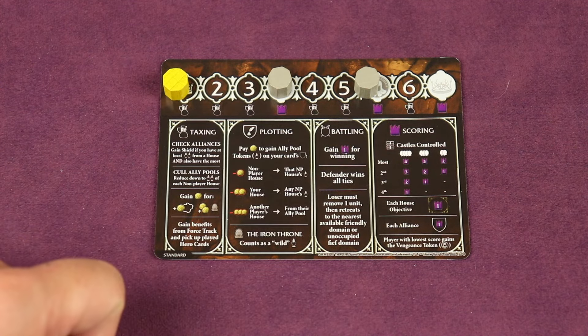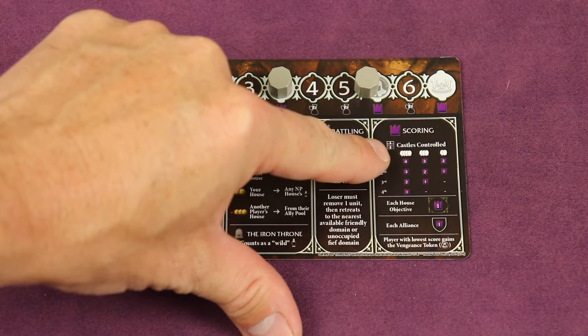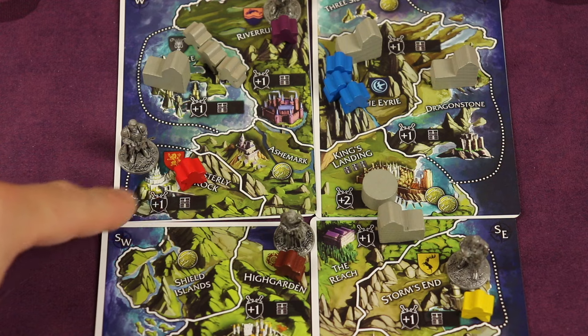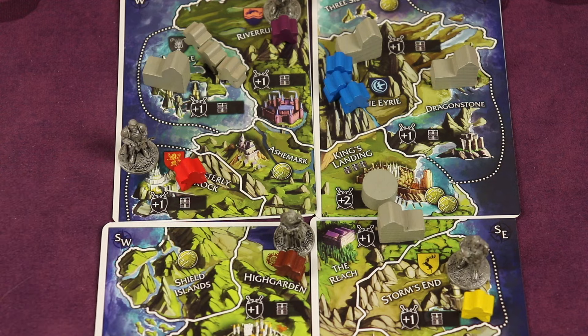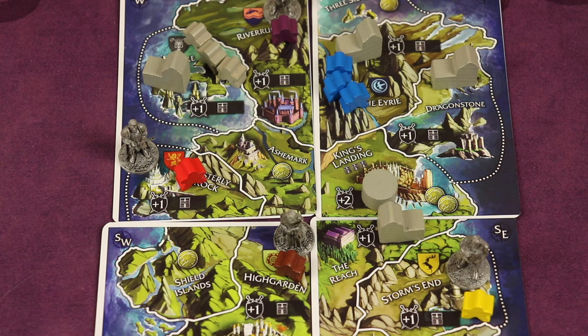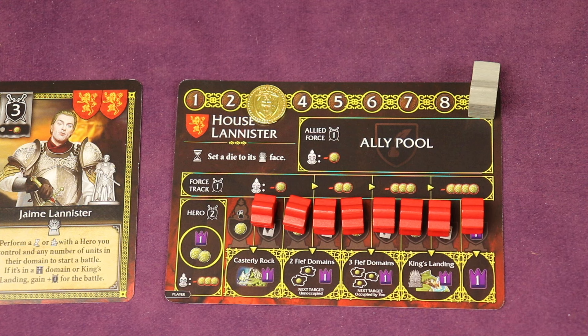For example, in a four-player game you'll get four points for the most castles, then three, two, and one. Castles are controlled starting from your own, but you're going to be marching around to different domains and possibly taking over other castles, having the most control in those areas and controlling those castles.